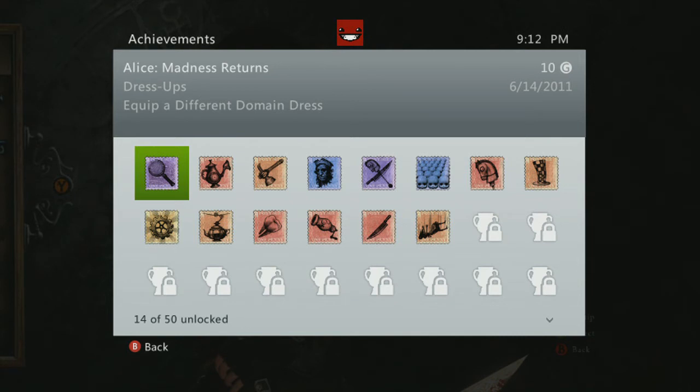So if you guys are having trouble with the game, especially on the hardest difficulty, you might want to check that out. It's 160 Microsoft points, which is like two dollars. Thanks for watching.